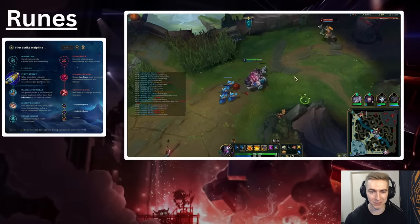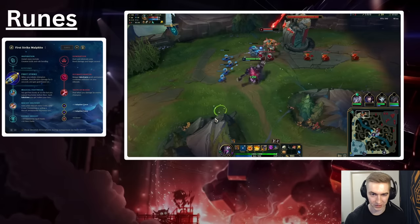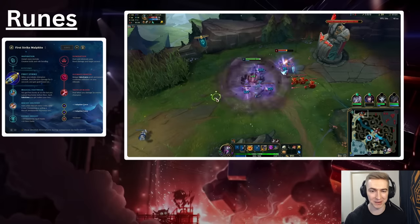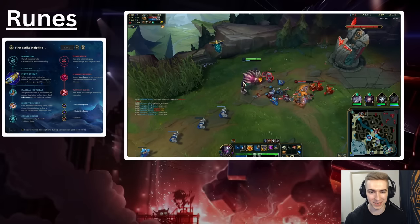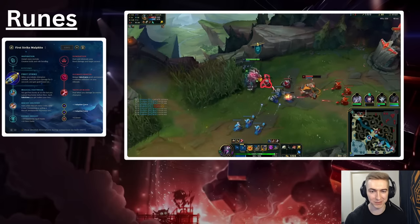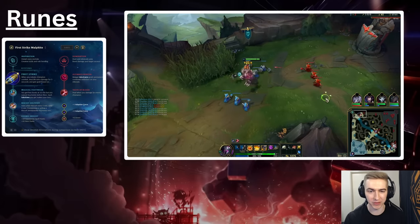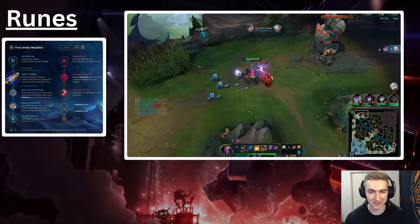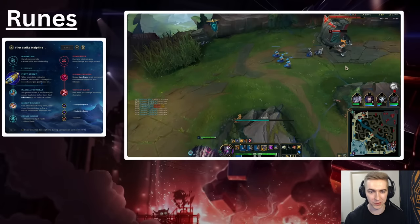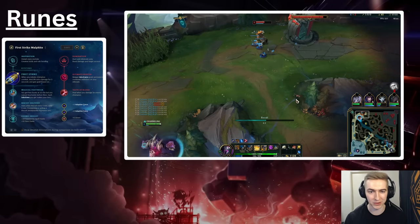In matchups where the poke is not going to be very useful, they have Doran's Shield and Second Wind, and you're not going to be able to beat them with Grasp — some very hard matchups like Volibear and Darius — First Strike is very good on those matchups, and you just take it with the intention of scaling. As for the runes in this tree, you're going to be taking Free Boots, because the way you're playing out these lanes you're playing to scale, and Free Boots is just an extra 300 gold. Then you're going to be taking Cookies and Cosmic Insight — best rune in the game.